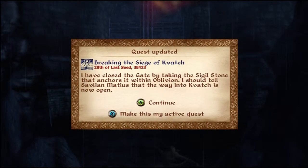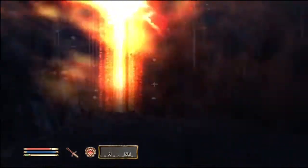I closed the gate by taking the sigil stone that anchors it within Oblivion, which tells Savlian Mattias the way into Kvatch is now open. Yay!